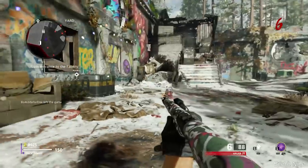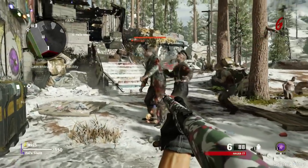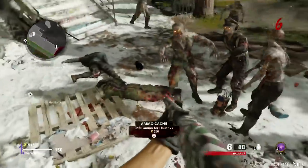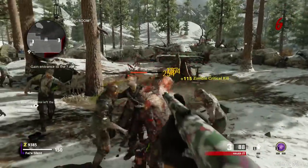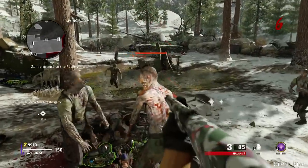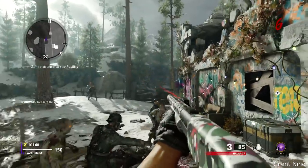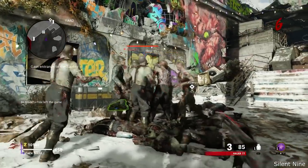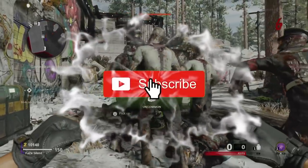All zombies will go right to the monkey. When you're in this monkey bomb god mode, everything will go to the monkey bomb except for the specials — like the bosses and the dogs won't. But all zombies will go to the monkey bomb, which is very, very good. You guys can walk around the whole map — you're not stuck in one spot. No matter where you go, the zombies will go to the monkey. This is definitely a very good glitch, and this is how you do it solo.